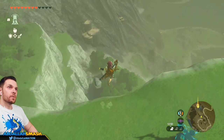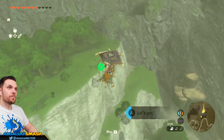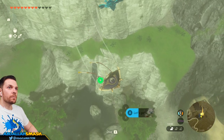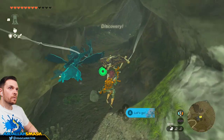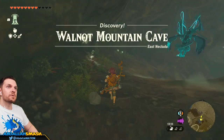Here we are — we've got to go find a cave somewhere over here. It might be down here, let's take a look. There we go — cave entrance, done. Tulin, let's do it. Walnut Mountain Cave.